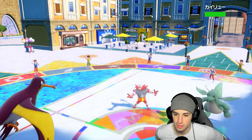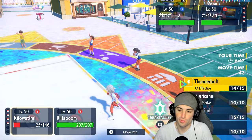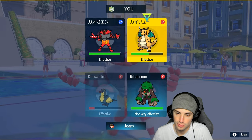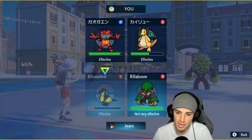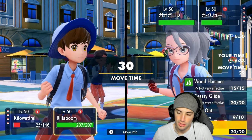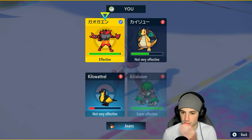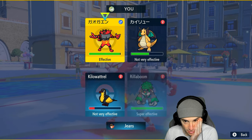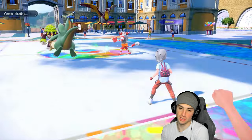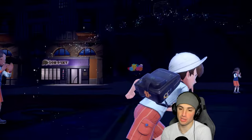I still have Focus Sash which is good news. Extreme Speed flies and does a ridiculous amount of damage. Thunderbolt launches — kind of seems like a Choice locked Extreme Speed, so I can just go into this Tera and U-turn pivot into Incineroar and double down. Extreme Speed is looking scary. I don't think that's Multiscale — I think this has to be Inner Focus. So I'm just going to double down on Incineroar with a Ghost Tera.